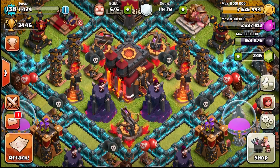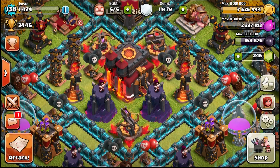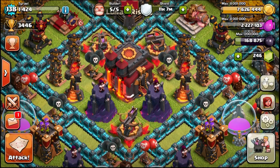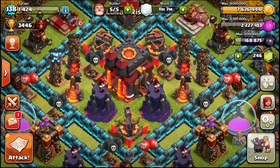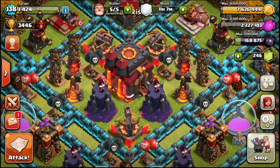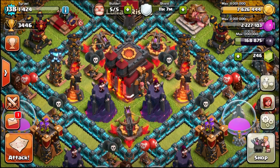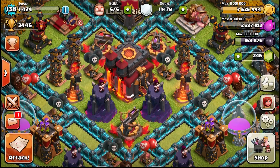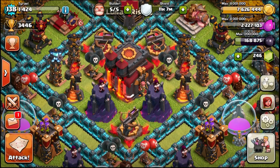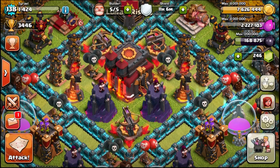Try to lightning targets on things you can destroy, like a hero platform, or freeze defenses and heroes together and lightning them there — get extra percentage and help your attack at the same time. Whether you bring a jump spell or extra wall breakers is up to your play style, but without a jump spell you'll need to rage out of the core instead. I mostly use the jump spell versions. I'll be bringing you the non-lightning version with three rage spells in about two days, then GoWiWi and GoWiPe guides over the next week or two. Thanks for watching — Cheerio out.